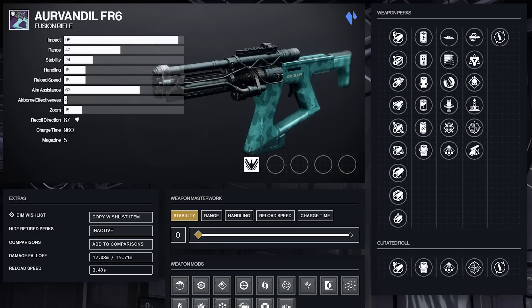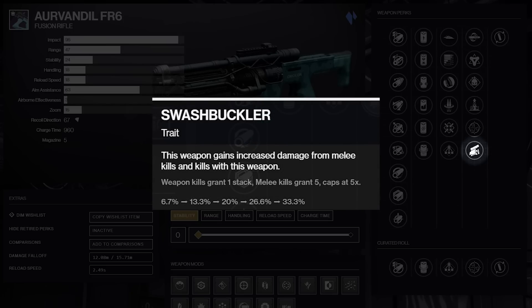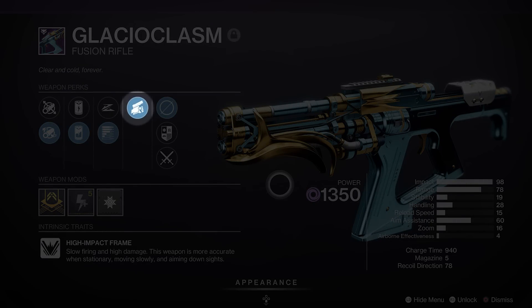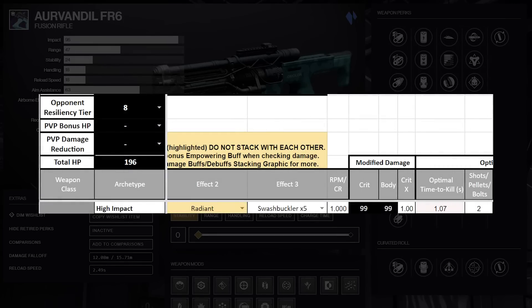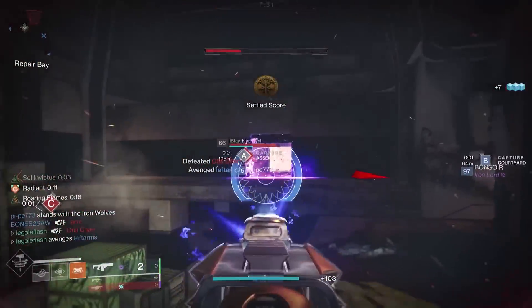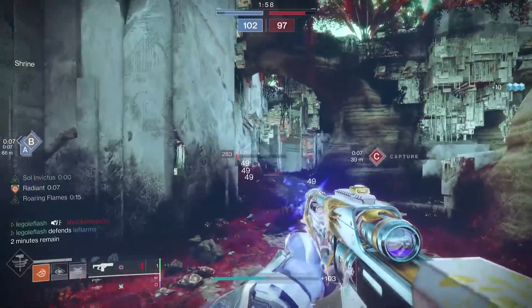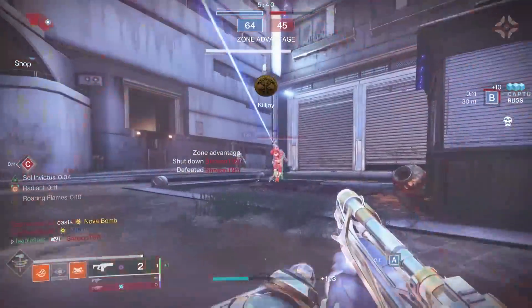The other interesting thing is that this is the only current high impact fusion rifle to get Swashbuckler, which can give a 33.3% damage buff on a melee kill. Glacioclasm used to get it but it's not in the perk pool anymore. With a solar subclass, you can run Liquid Coil Swashbuckler Aurvandil to instantly get 99 damage bolts with just a melee kill by stacking Swashbuckler x5 and Radiant — that's a two bolt kill up to 8 resilience. It's a fun quick play gimmick, but it won't win you any competitive matches.